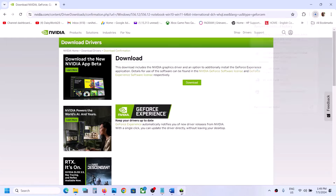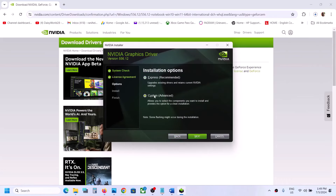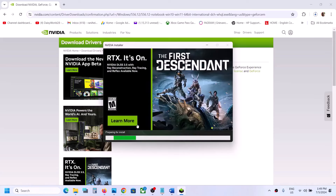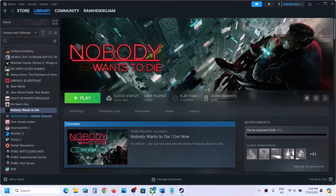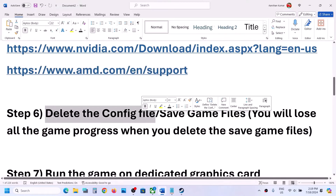Once the download is complete, run the installer file. Click Agree and Continue, then select the Custom option, click Next, and put a check on the box which says 'Perform a Clean Installation.' Make sure that box is checked, then click Next and let the installation complete. Once done, restart the computer and check.